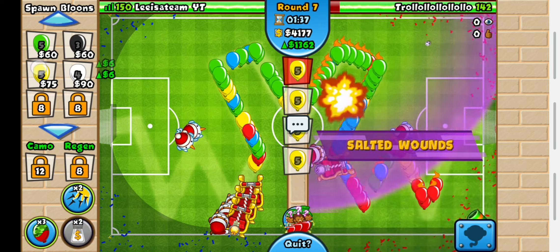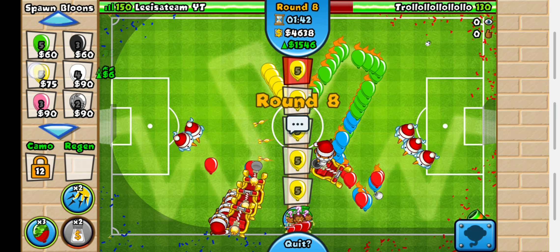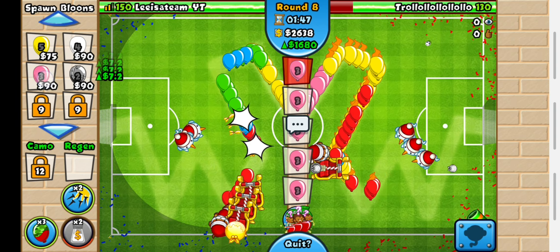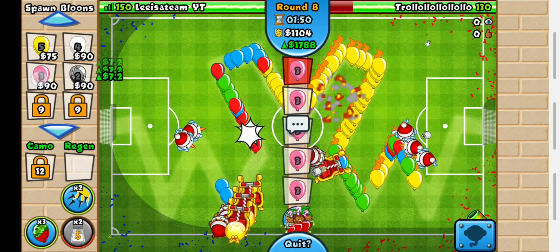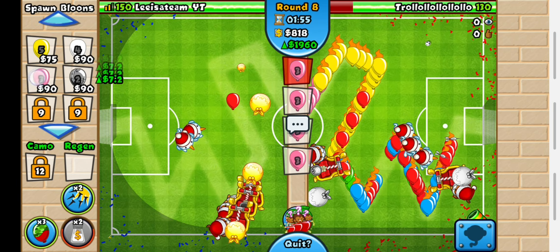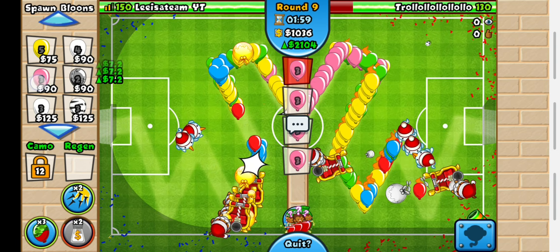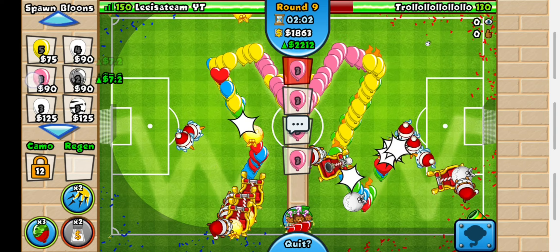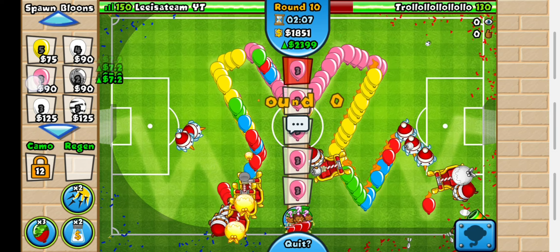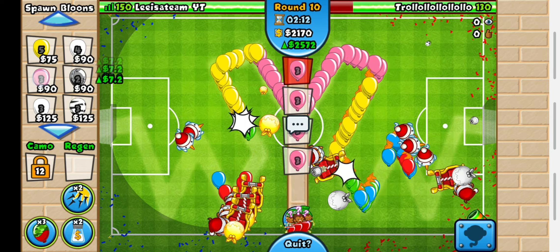I forgot to use Salted Wounds on him. I think we got a few lives off him with that Salted Wounds, but I don't think it helps that much. So we have Dart, Mortar, and Village. Eventually I want to get a Monkey Town — that's the third tier left side village upgrade which gives you more eco for every bloon you send and reduces the income penalty when you send Moab-class bloons. He has a pretty weird Juggernaut spot, but it seems to be working.